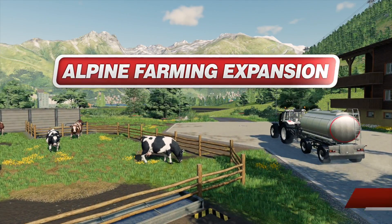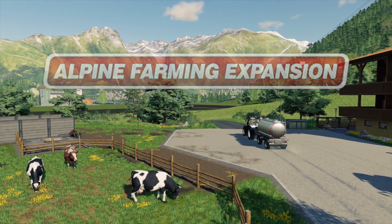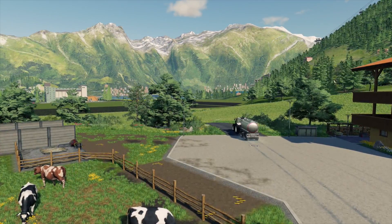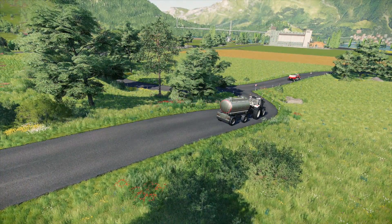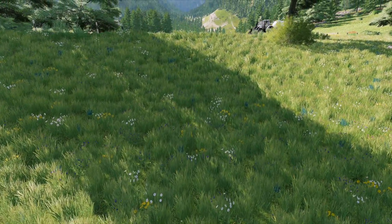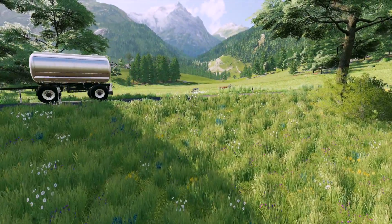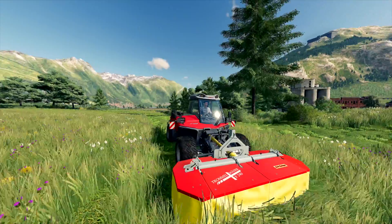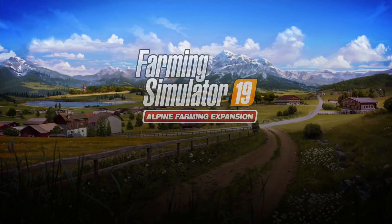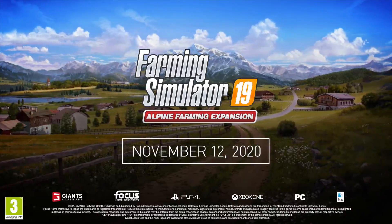Moving into today's top stories, Giant Software have put together a Q&A blog regarding the upcoming Alpine Farming Expansion DLC, which will be coming out on Thursday, November 12, 2020, on PlayStation 4, Xbox One, PC, Mac, and Google Stadia. In the new Q&A blog, they answer some of the most common questions like will the DLC be included in the new Platinum Edition of Farming Simulator 19, and will it be included in the Season Pass for consoles? Both answers are yes, by the way. They even answer how do you charge the electric tractor? All of these answers can be found in their new blog, and I will leave a link to that in the description below. If you'd like me to do a separate video answering these questions, let me know and I'll be happy to do that this weekend.